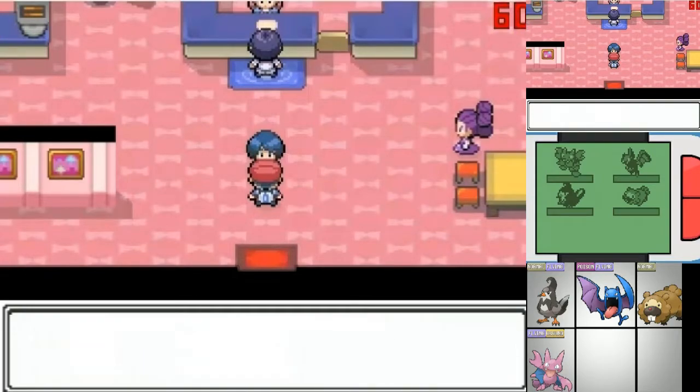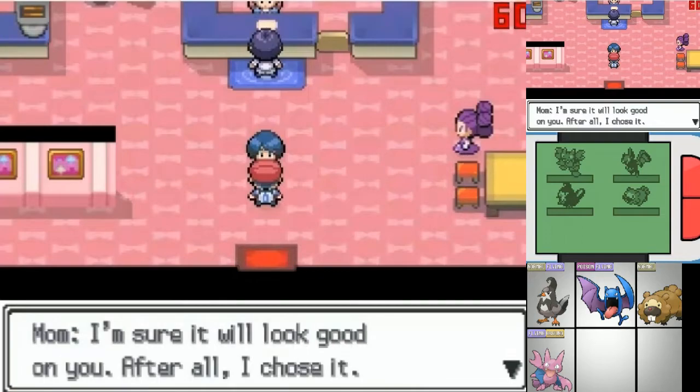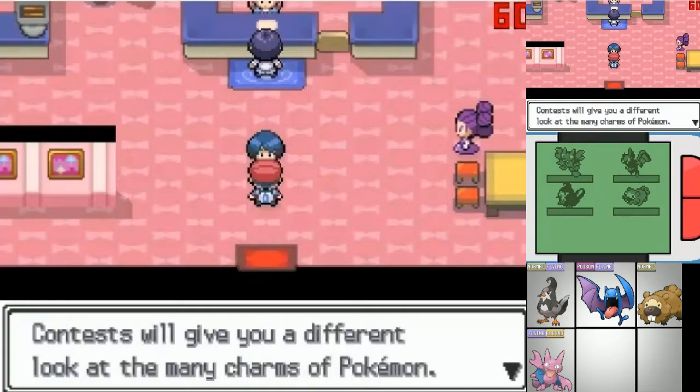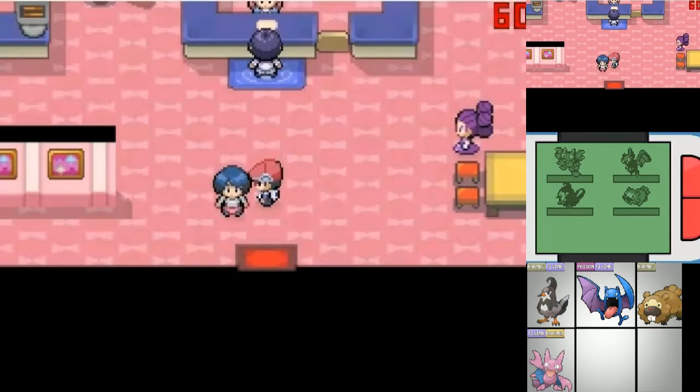I'm not here for the competition. And we get a tuxedo — she just happens to have the money to buy us a tuxedo. Lady, tuxedos are expensive, and it's like 30 grand in Pokecoins. You got 30 Pokecoin? I don't think you got 30 Pokecoin. Now go make me some goddamn pancakes. Oh, she's actually going to make me some goddamn pancakes.